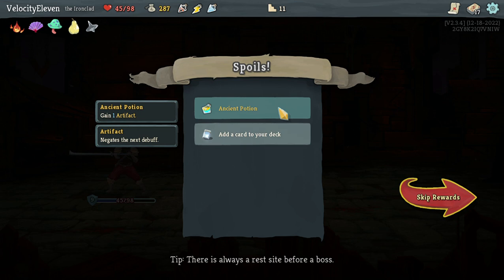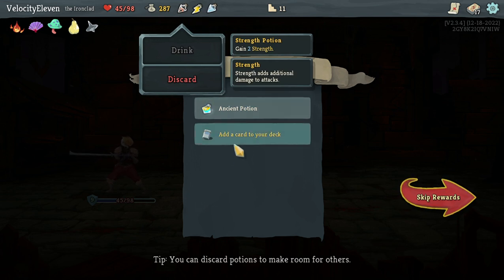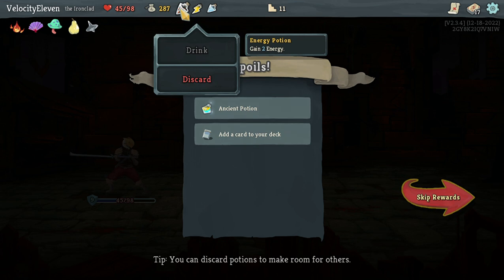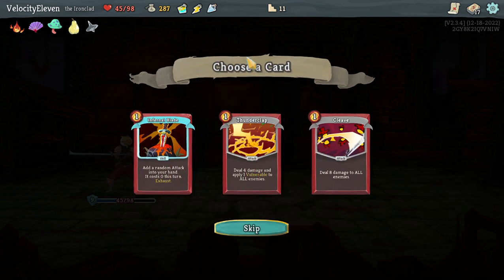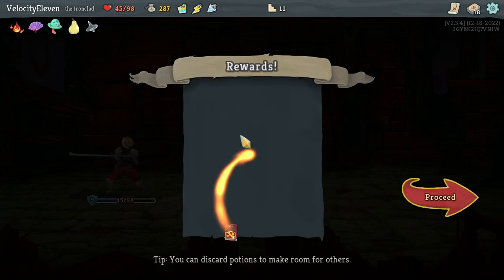My HP is getting quite low. My inventory filled up - Ancient Potion, gain one artifact. Eight damage to all enemies, deal four damage, and apply one vulnerable to all enemies - Thunder Clap. These are all six-damage cards, so I can effectively do 36 damage here. Anger, Anger, Strike.